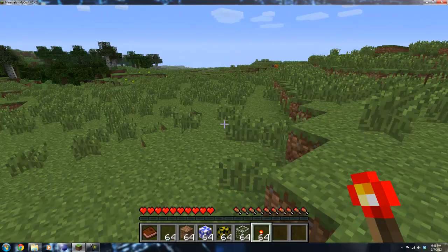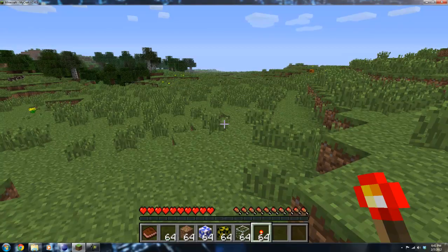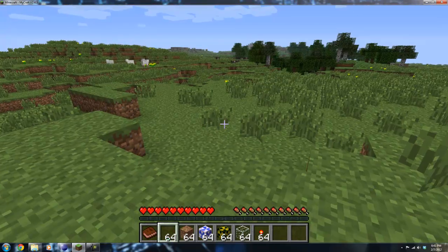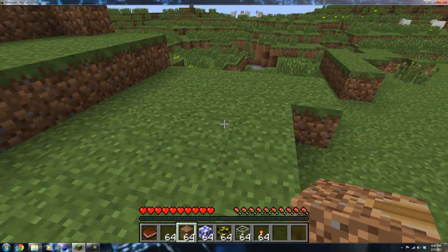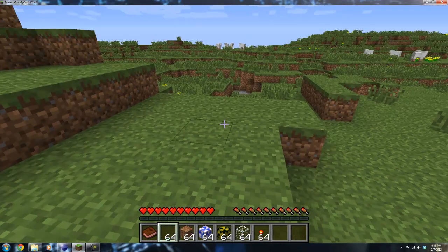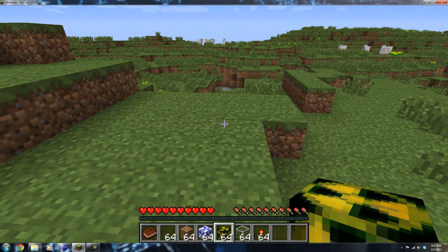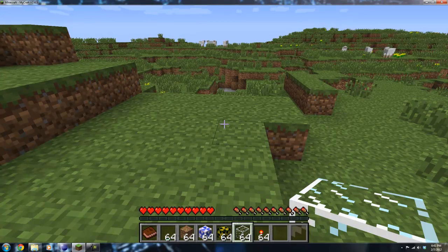Hey guys, I'm back with part 2 of my modern Minecraft weapons expansion. Part 2 includes the blocks: the anti-personal landmine, the bouncing betty, the safe nuke block, the nuke block, and blast-proof glass.